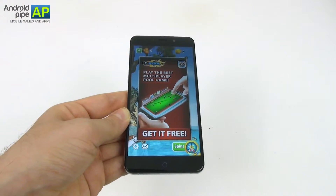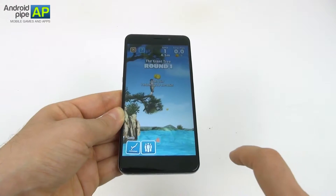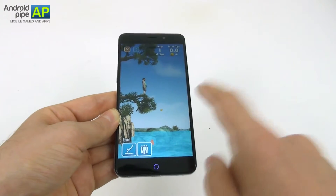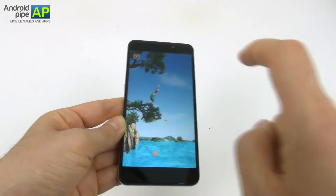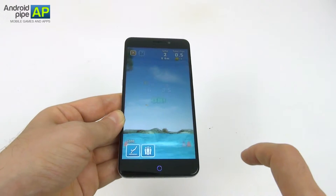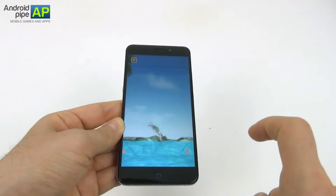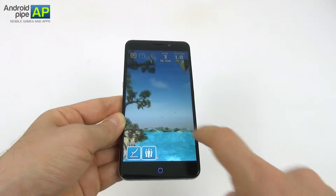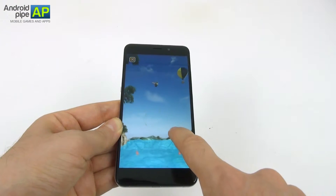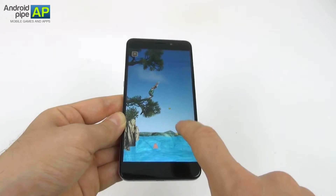From what I've heard you can also jump from a castle at some point, and as you can see there are also ads in the game. The environments are pretty nicely rendered with good ragdoll physics. Tap, release and tap again and keep pressed to make the guy into a ball. The purpose is to get as many rotations and flips as possible as you're heading towards the water.